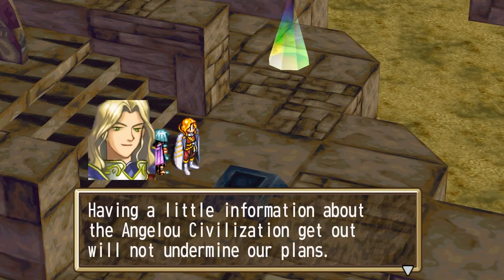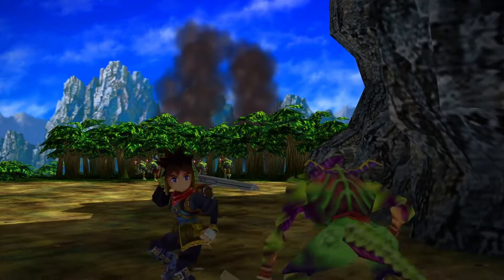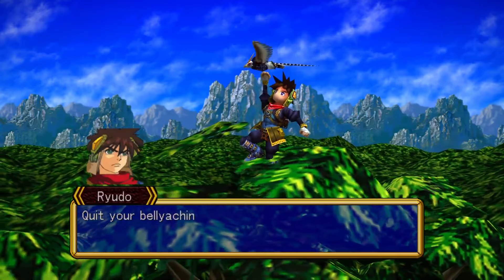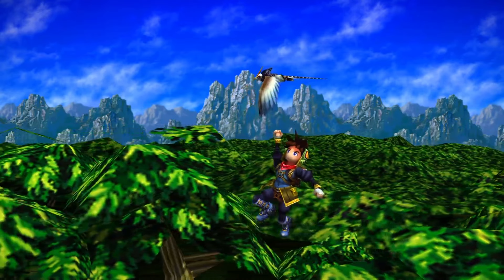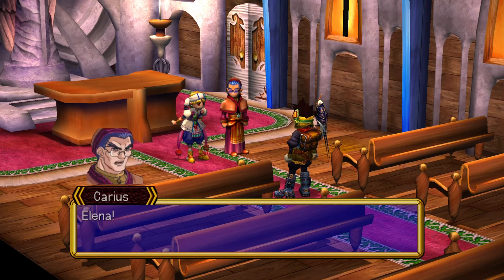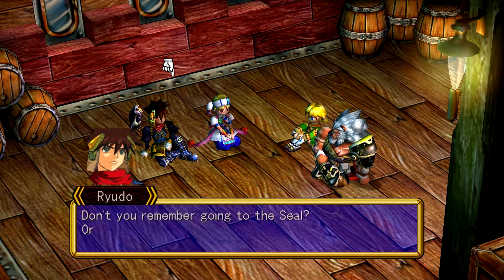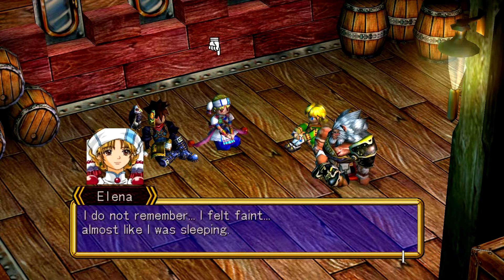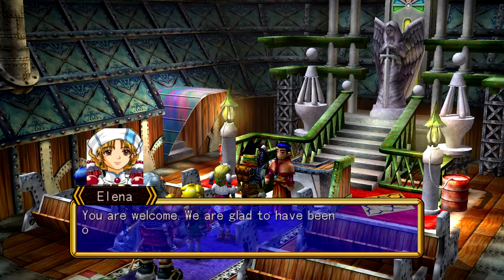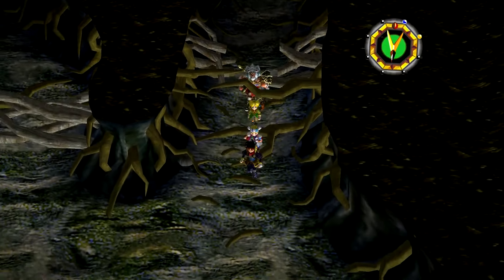Grandia 1 has a whimsical Saturday morning cartoon feel — super light-hearted for most of it, but with some serious moments along the way. Grandia 2, also included in the HD collection and originally released on the Dreamcast and later PlayStation 2, follows Ryudo, a skilled mercenary and Geohound hired to protect Elena, a songstress of Grannus, on her pilgrimage to seal away the body parts of Valmar, the evil god. Things take a dark turn when she is possessed by a piece of Valmar, and Ryudo is tasked with helping her purify herself and stop the resurrection of this evil god. Grandia 2 is the more serious in tone of the two, allowing for some more mature themes and concepts to shine through, giving a nice contrast to the first game.